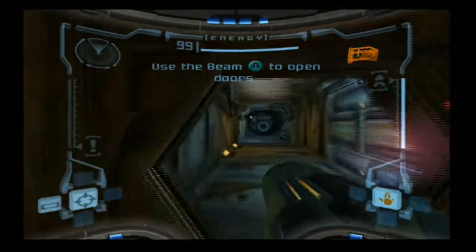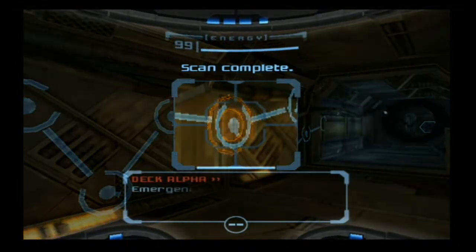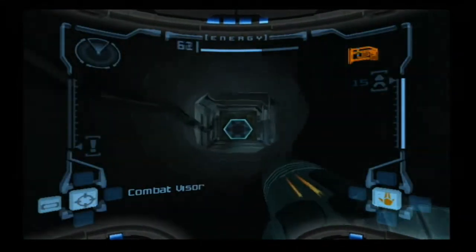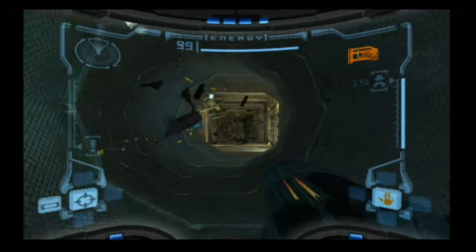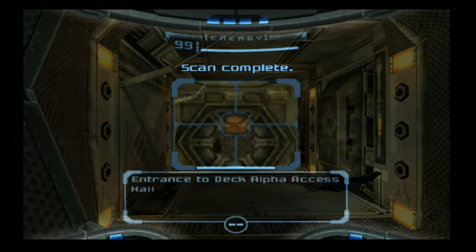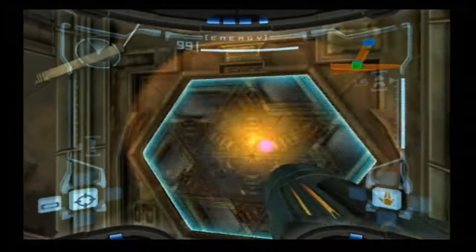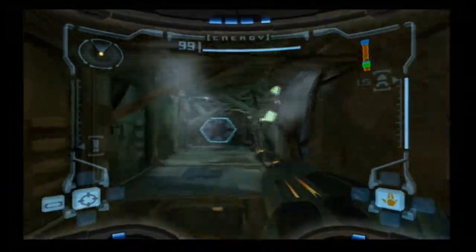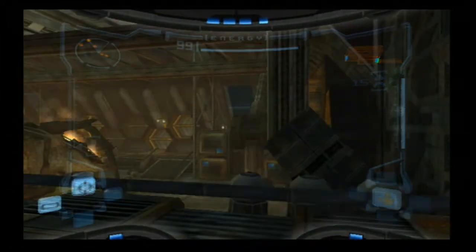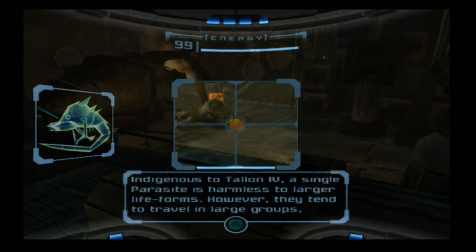Shoot doors to open them, just like any other Metroid game. There's a ton of stuff to scan using the scan visor, but I'm probably not going to do a lot of the regular standard scans. I will, however, be going for 100% scans as far as logbook scans, and 100% items as well. Now that means there are some things that are missable that I will try not to miss. But there is a chance I could screw that up — you never know. Things happen. Here's our first logbook scan: the parasite. It's basically just a small enemy.